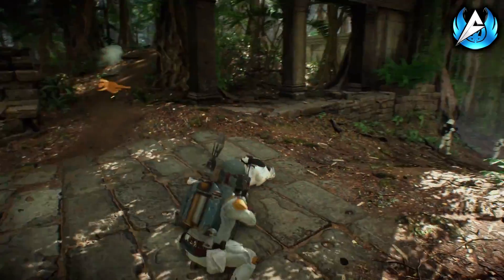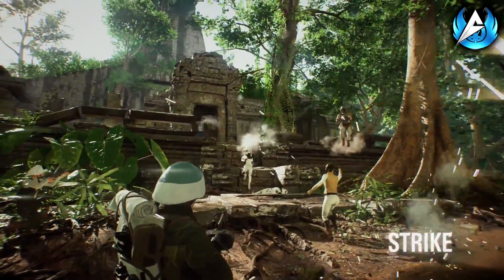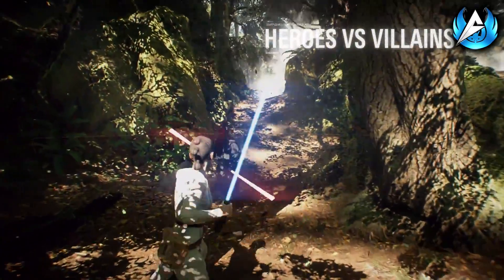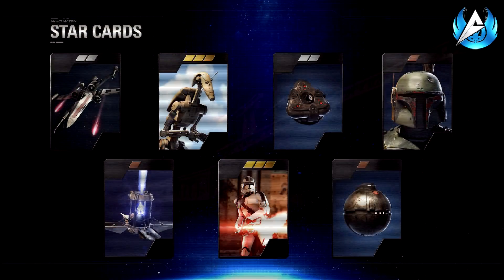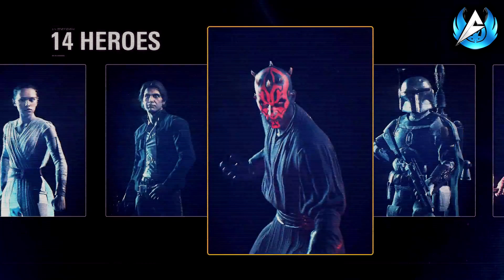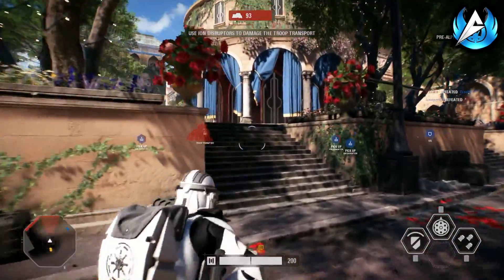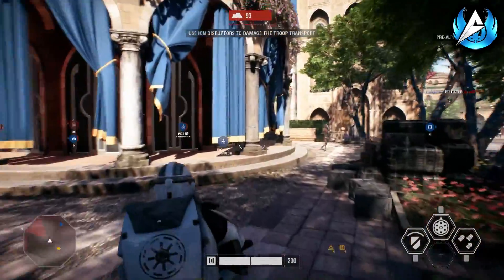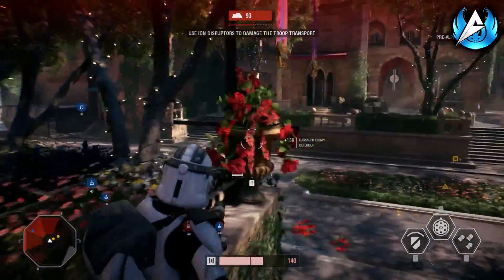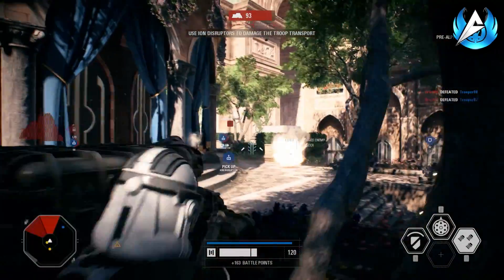One thing that stood out to me was the sheer amount of customization that can be done with star cards in Battlefront 2 for every class, reinforcement, hero, and vehicle. Each one of those has its own set of unique star cards which you can use to customize how that class, reinforcement, hero, or vehicle actually plays within the game, meaning you can play exactly how you want to. This is a pretty in-depth customizable system which we have never seen before in a Star Wars Battlefront game.